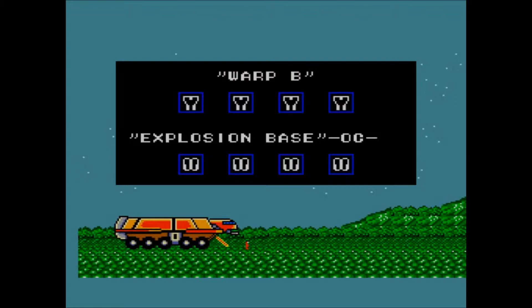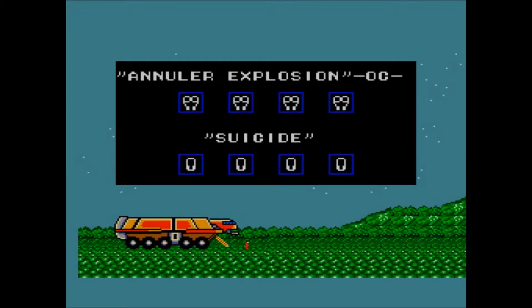Explosion Base explains itself — it translates very nicely: blow the place up. You can only enter it in the main computer. You can also cancel the explosion, and basically we do that bit of the game only in the main computer. And we have a suicide command — I don't know why it's there, well actually yes I do, but I'll never ever use it. So here we go.